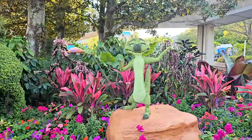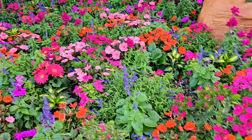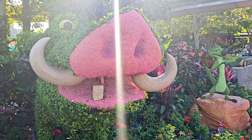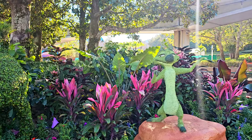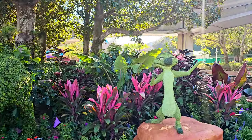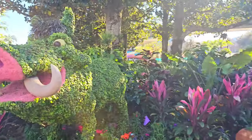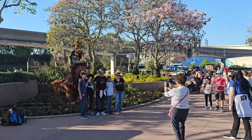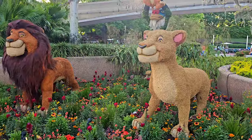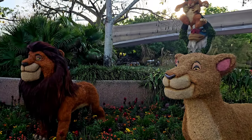As we head into World Nature, the first topiaries we come across represent The Lion King — it's Timon and Pumbaa. Over on this side we've got The Lion King — and 'Remember who you are...' Mufasa.